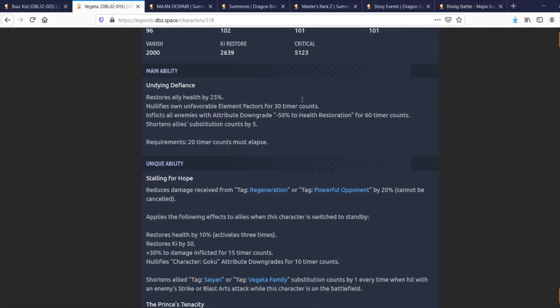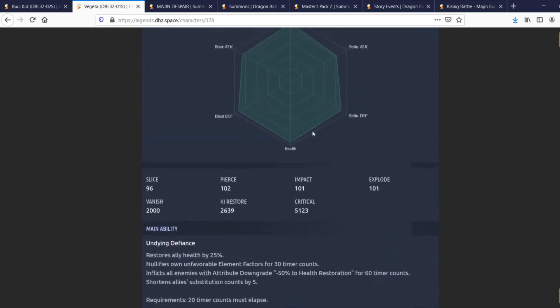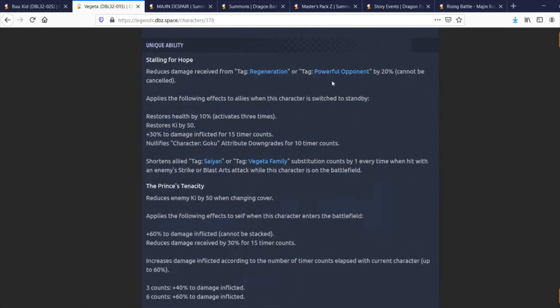His unique ability, Stalling for Hope, reduces damage received from Regen and Powerful Opponent by 20%, which can't be canceled — this guy is clearly designed to fight Kid Boo. When this character is switched to standby, allies restore health by 10% three times, restore Ki by 50%, get 30% damage inflicted for 15 timer counts, and Goku characters get their attribute downgrades nullified for 10 timer counts.